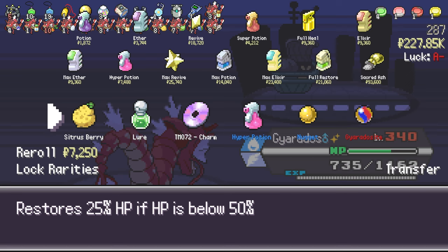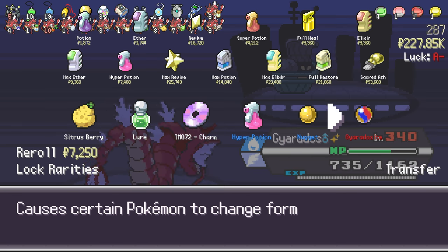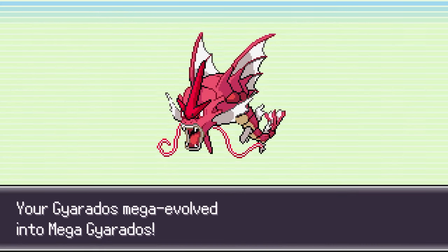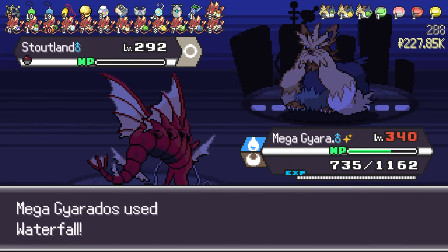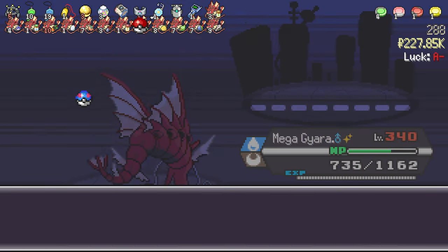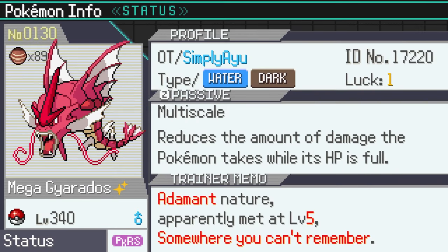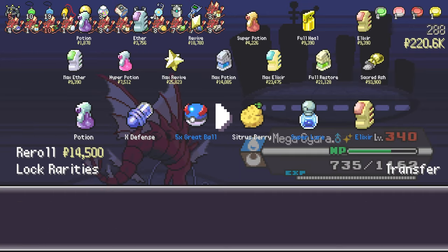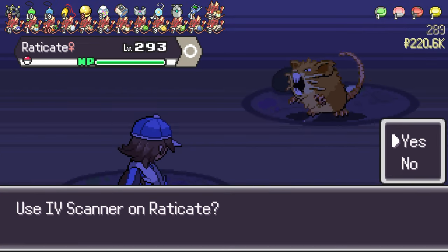Finally, at floor 287 we have the Gyarados hit — we have Mega Gyarados! This is going to get much better from now on. We're still going to struggle on some parts, but we are definitely stronger now, and that's pretty good. We are moving from the ability as well — I'm pretty sure we have Mold Breaker if I remember correctly. I'm still going to reroll once at the shop and see if we have something better, and if we have a good rarity, I'm going to lock the rarity as well.